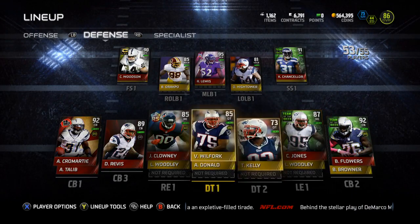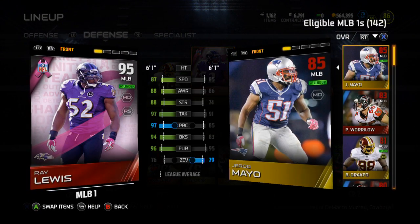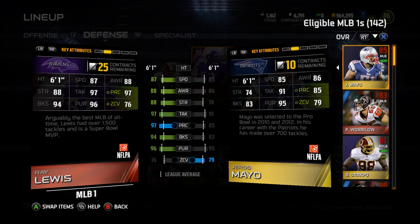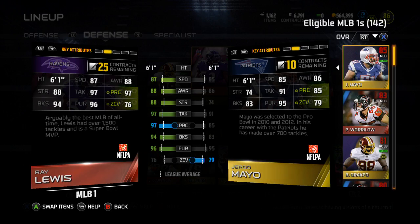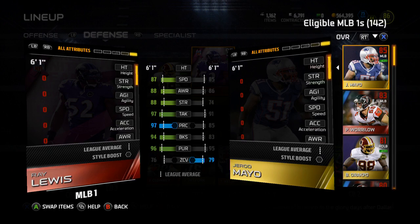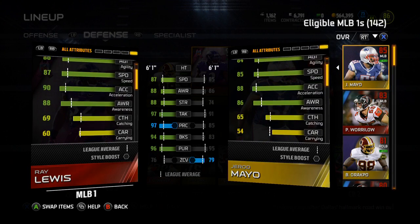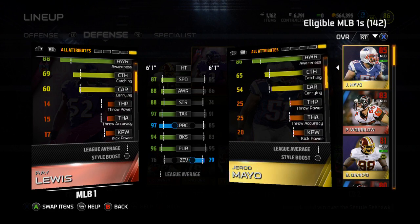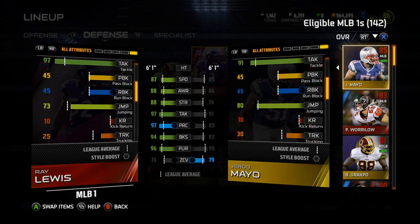Let's take a look at his stats — I have not looked in depth at them. I need him, I need this boss in my life. I could have bought him cheaper off the auction, but I wanted to do the collection. Set completion on 10/13/2014: 88 strength, 88 agility, 87 speed, 90 acceleration, 88 awareness, 69 catching.